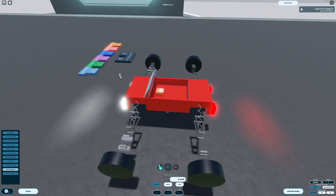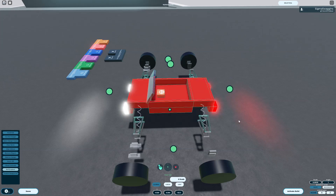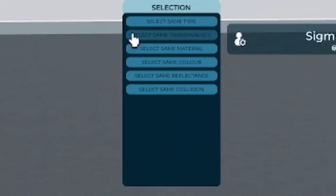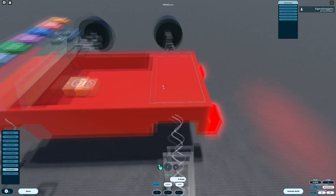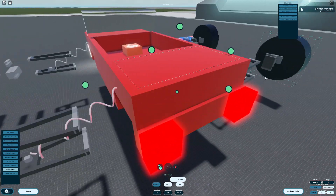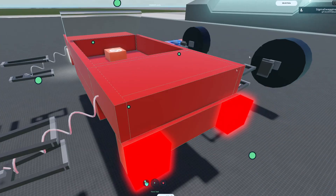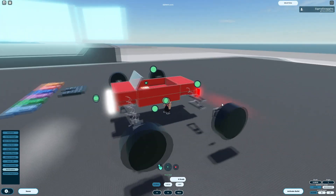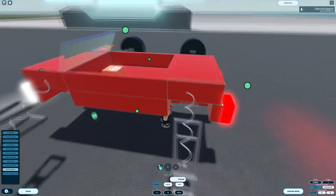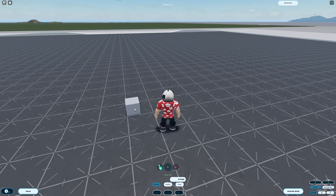If you want to drag select parts, hold Shift while dragging your cursor to create a box that will select every part found within its bounds. In the top right, there will be a button labeled Selection. This button allows you to select parts by their properties. In order to use these, select a part whose attributes you want to copy — say a red part if you wanted to select every part that's red — then go to the Selection menu in the top right and click Select by Color. This will then select every part that has the same color as the one you initially selected. This can be useful for recoloring builds or removing parts that you may not deem necessary. To delete a part or selection, press X.